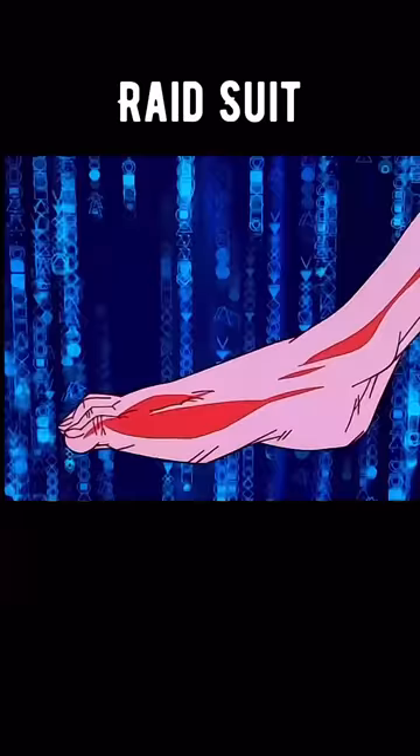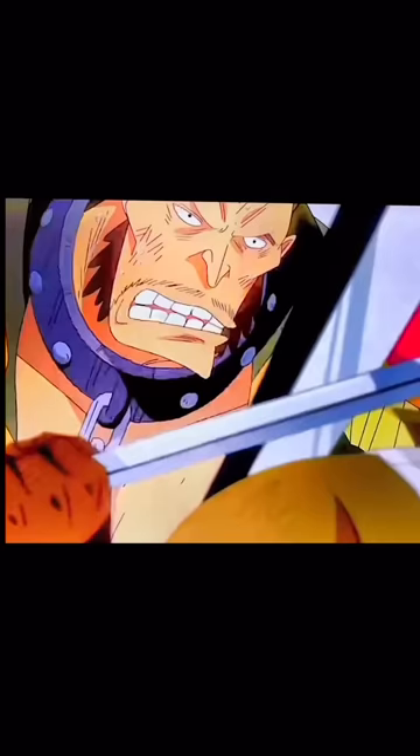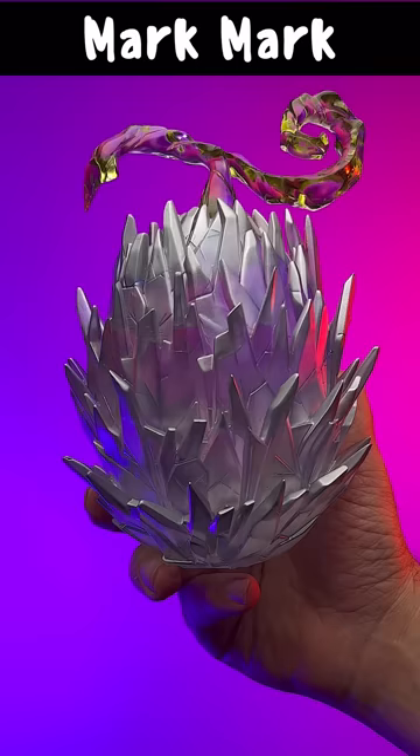Fruit number three, the Flower Flower Fruit. This Paramecia-type devil fruit allows you to sprout thousands of appendages on any living or non-living surface you want. You've also unlocked the skill Fisherman Karate, which will allow you to control the water molecules in the air to create giant shockwaves with your physical attacks.